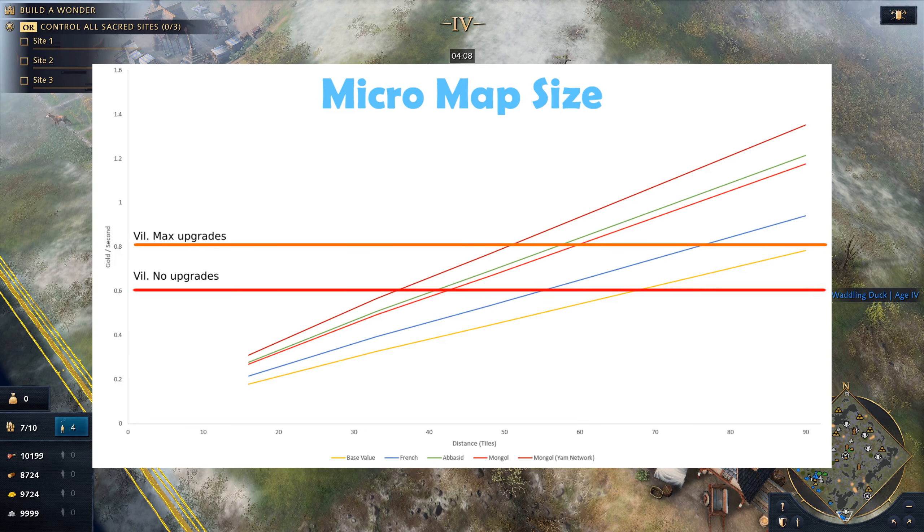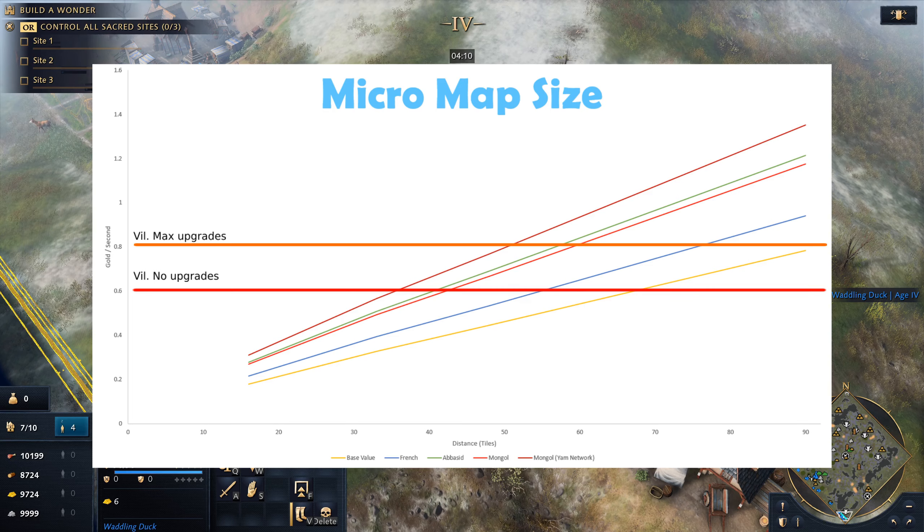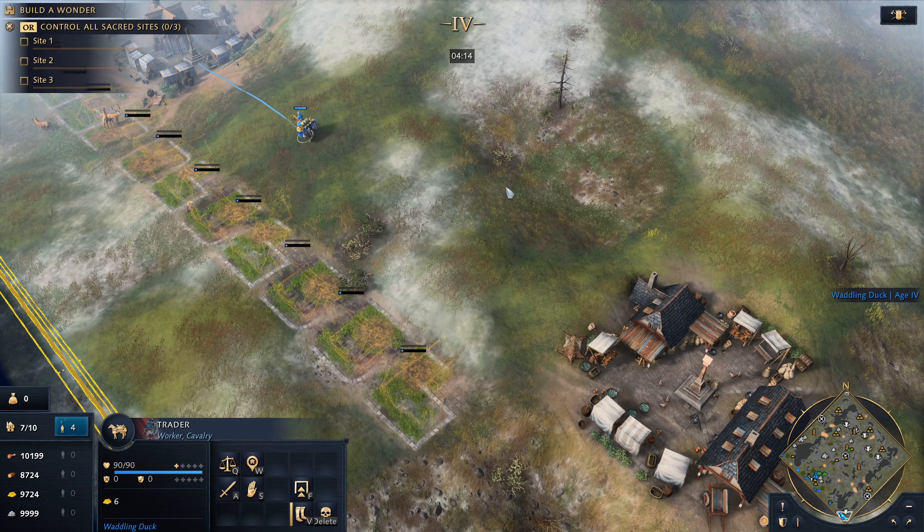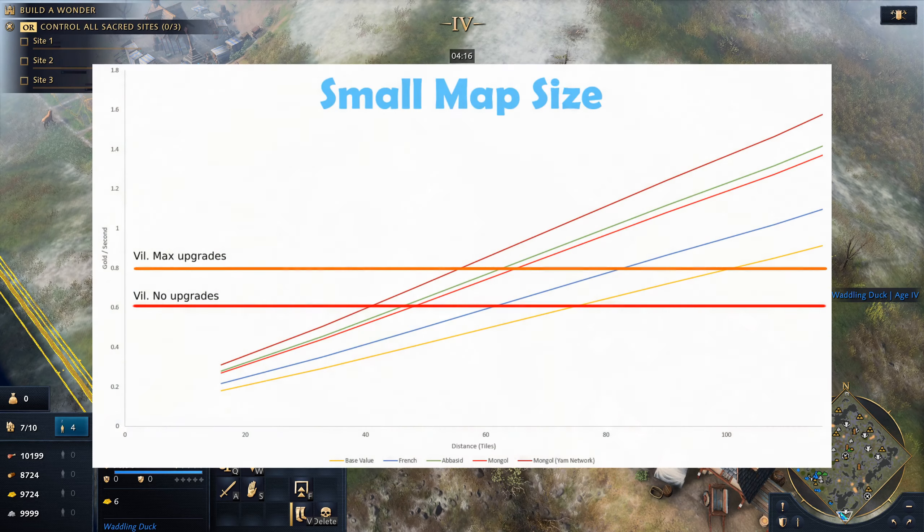Hello everyone, Waddlingduck here with the trader values for gold per second for each different map size. In my prior video I covered my methodology for these tests, however I had only tested on the gigantic map. Turns out that there are different gold formulas for each map size, so I have gone back and retested each size.